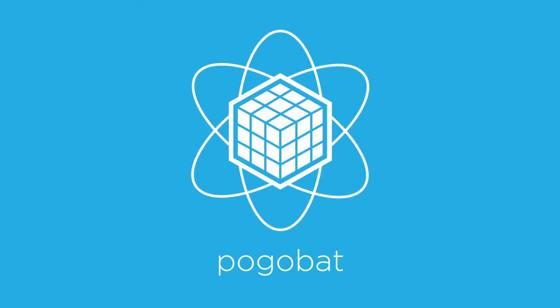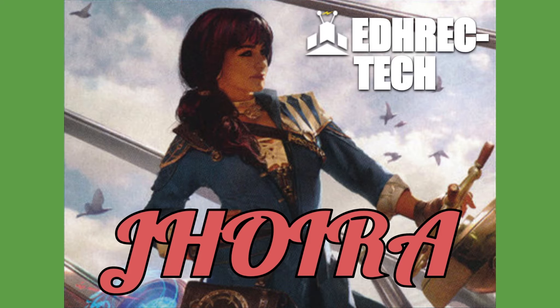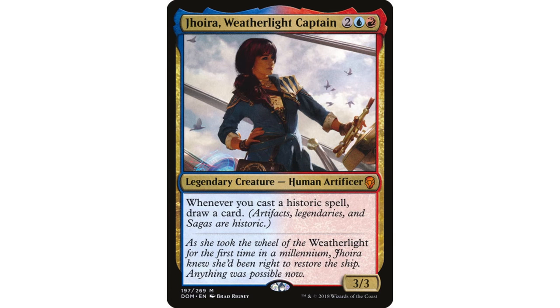Hey world, Dan Brown here with another edition of EDH Rec Tech, the Magic the Gathering deck building show where we focus on the format known as Elder Dragon Highlander and use the online deck building tool EDH Rec to analyze what the masses are doing well and not so well with given commanders. The way EDH Rec works is they have crowdsourced thousands of deck lists. We take a look at the signature cards for any given commander — cards that are disproportionately prevalent in the 99 of decks with a certain commander at the helm. I share my opinions on which of those cards are good and which are bad, to hopefully shed some light on how to have the most fun playing commander. Because that's the real win condition — it's whoever has the most fun. The metagame is the game, and the winner is whoever has the most fun.